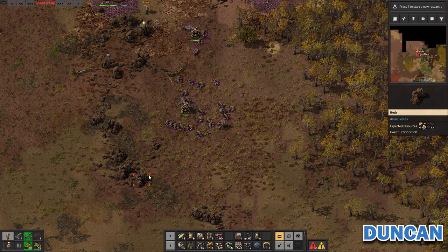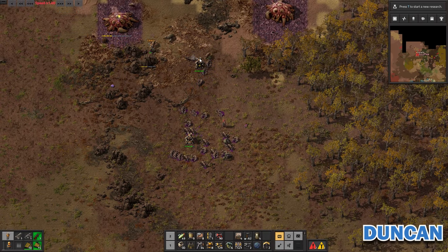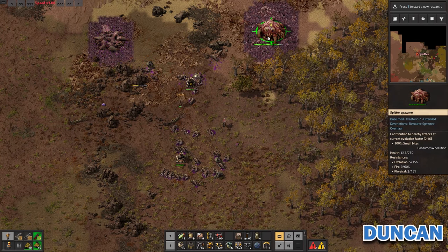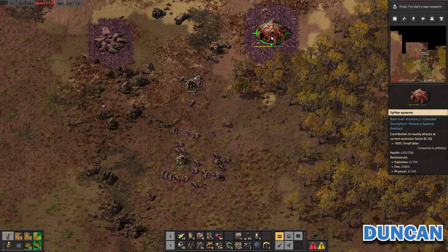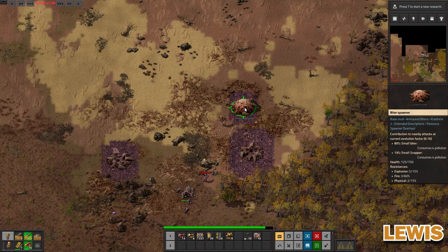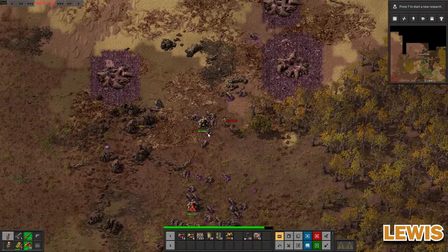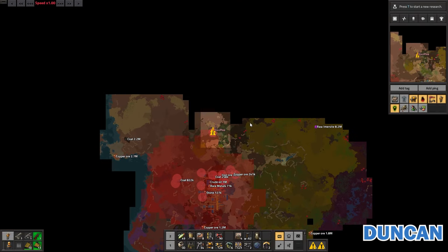I started blasting with the anti-material rifle magazines. You might want to blast the bases with your rifle, Duncan. Yeah, it does good damage. Oh wow, these are so easy at this stage — no problem at all. There's another one. None of them is that close to the pollution, so you don't have to worry about them for a while.